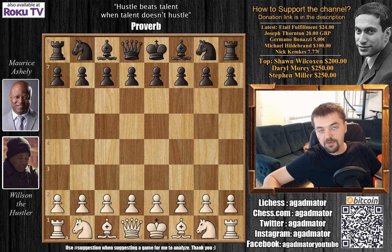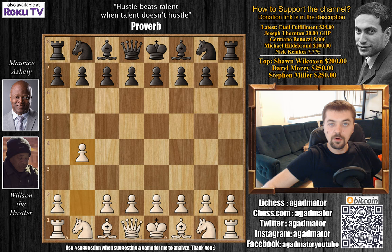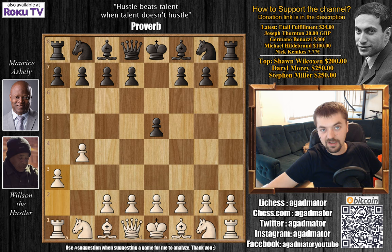Probably most of you have already seen this video, but those who haven't — it's an amazing video. It features one move by Wilson the Hustler that could have been the greatest move ever pulled off in chess history. But I'll show you that in the game. Wilson the Hustler has the white pieces and goes for b4, already hustling from the very first move — this is the Polish opening. We have e5 by Maurice and a3, the Bugayev attack.